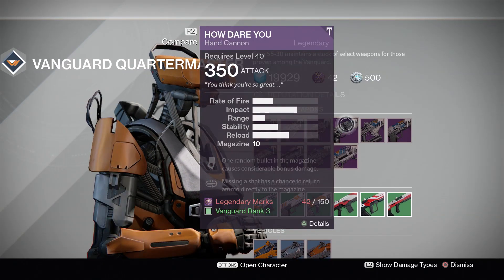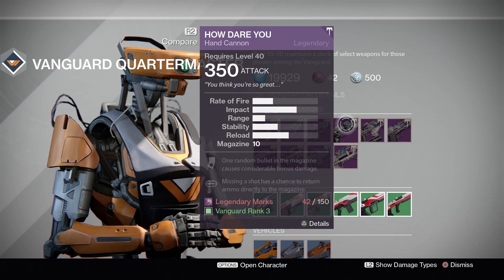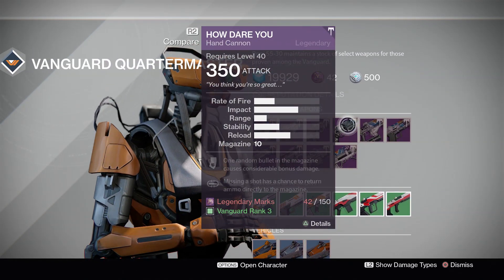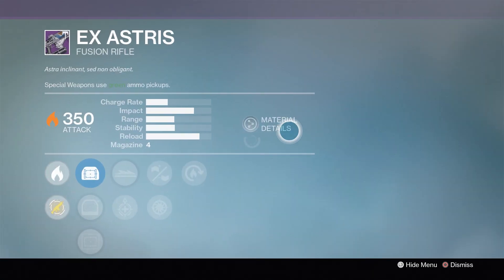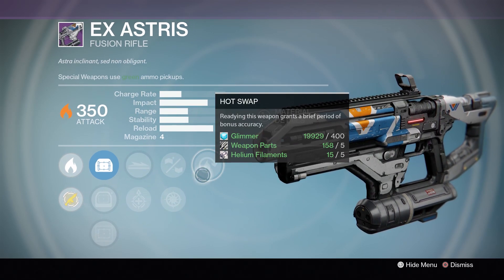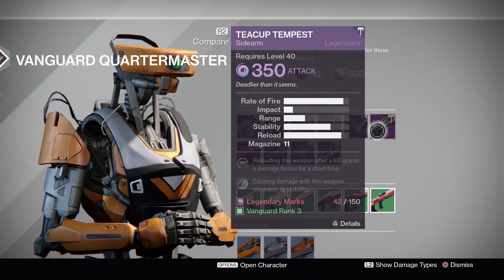Scooting to the Hand Cannon, the How Dare You — you'd know this as the Warsat. Pretty popular option, wasn't that favored, but these are decent talents. Hammer Forged, Mulligan, and Luck in the Chamber are all admirable options. Then we have the X-Asterisk — the Split Shifter Pro. Personally not a big fan of it. These are decent choices for a Fusion Rifle. I like the combination of Kneepads, Snapshot, and Hot Swap, but at the end of the day it's not one of the most popular options — I still prefer the Wizard.